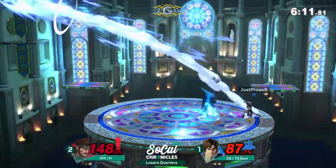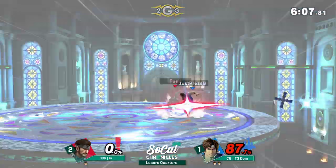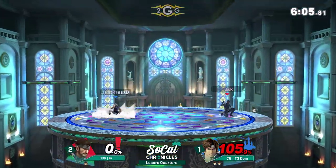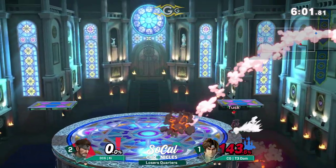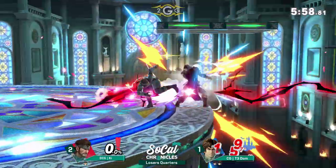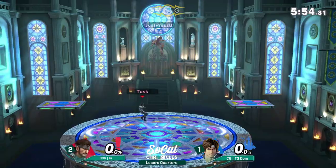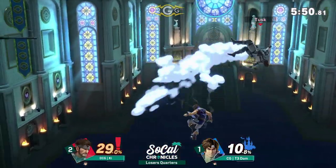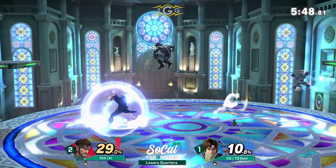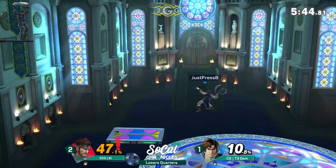He's getting some good landings until he gets down B into the force — first time we're going to see it in the set. No revenge kill with up tilt though. The random C4 almost does it. His landing got caught by the dash attack — chasing him down, very quick recovery. He's been getting so many up tilts at the ledge. Crossing to the forward air — the axe went through everything.